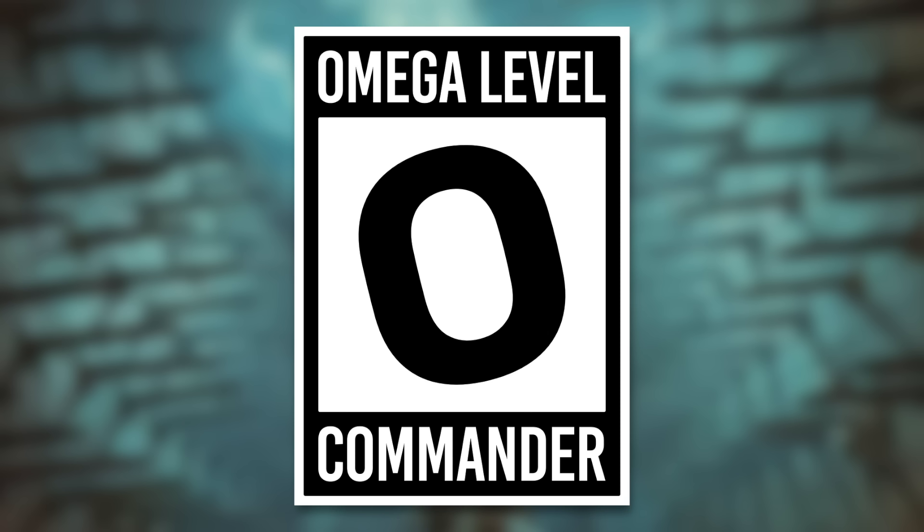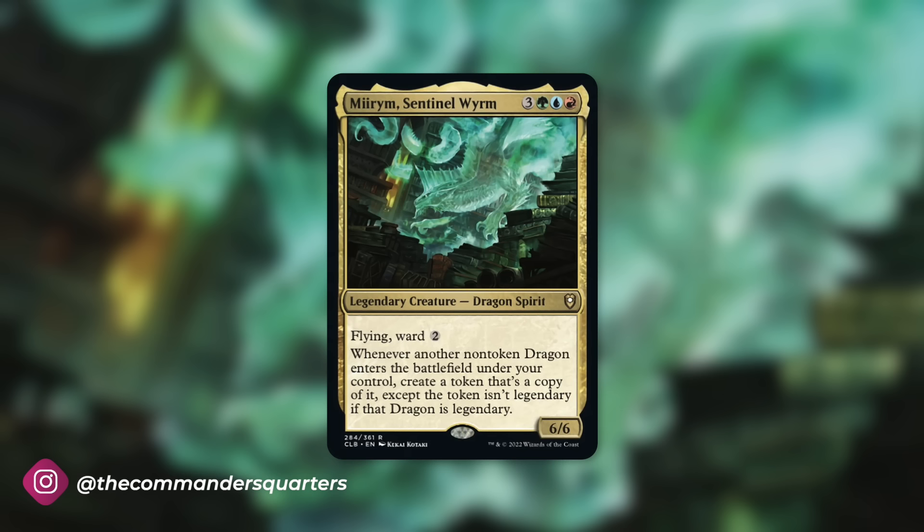On today's episode we're going to be talking about an omega level commander. Omega level commanders are commanders that are incredibly powerful and massive threats. The omega level commander we're going to be talking about is Miram Sentinel Worm.